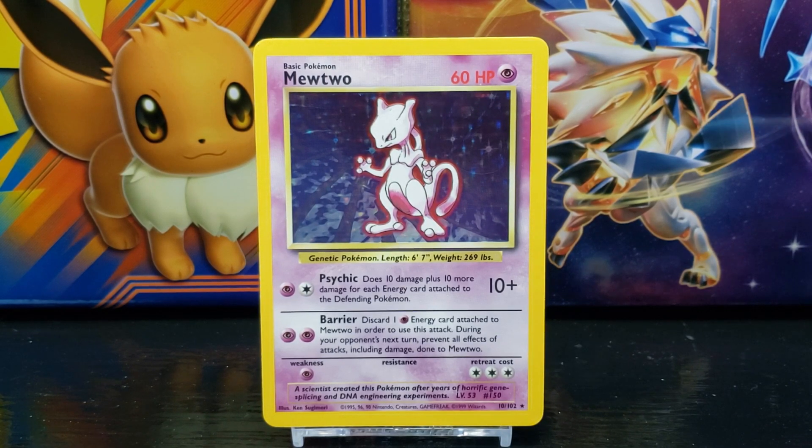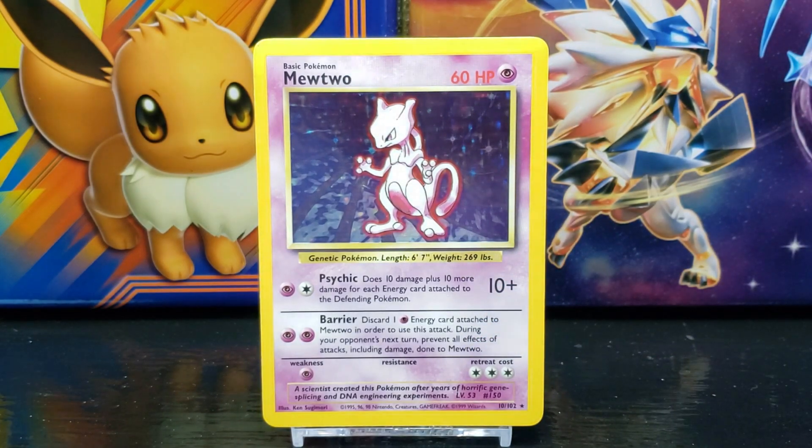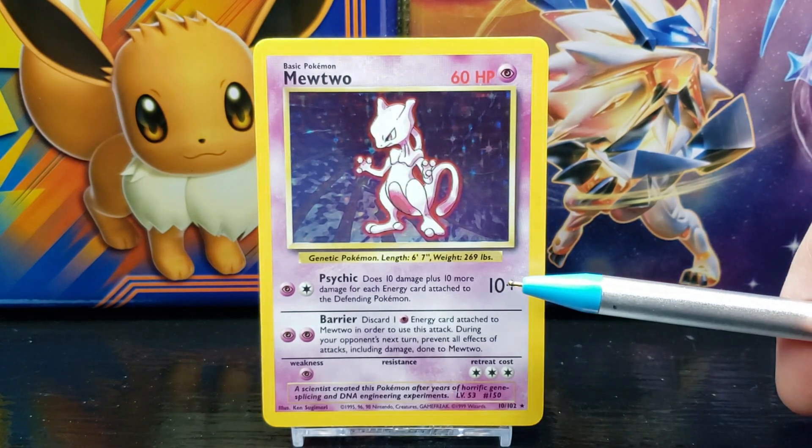Below the data you have the Pokémon's attack moves or abilities. Mewtwo's first move is Psychic, which states: does 10 damage plus 10 more damage for each energy card attached to the defending Pokémon. The attack does 10-plus damage.